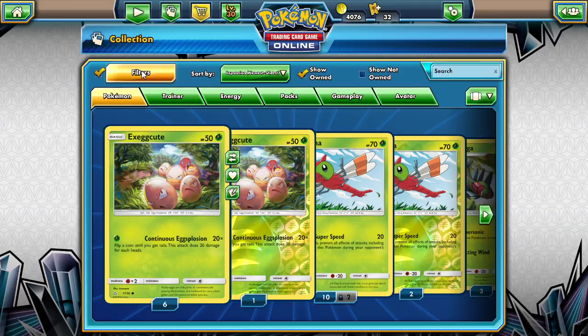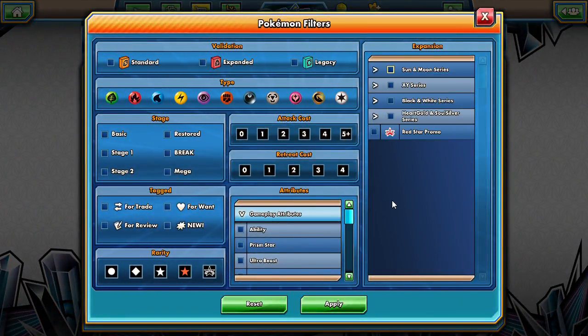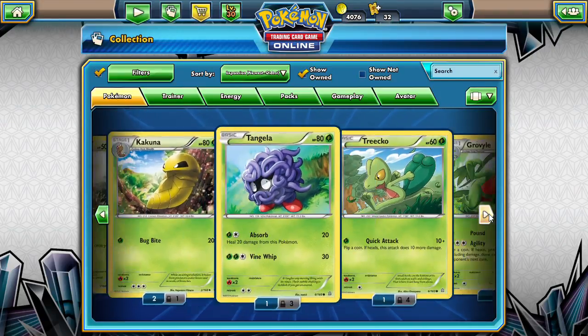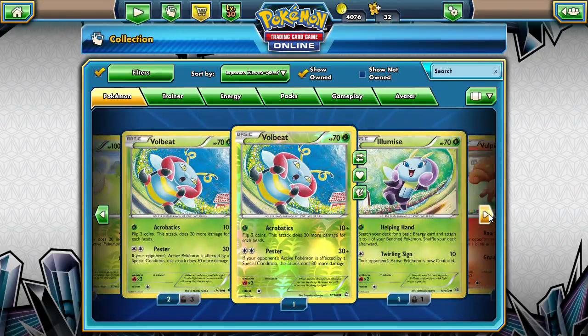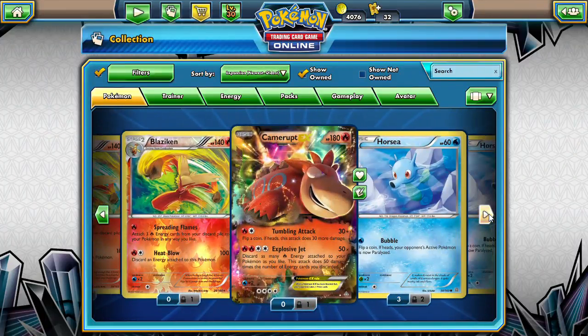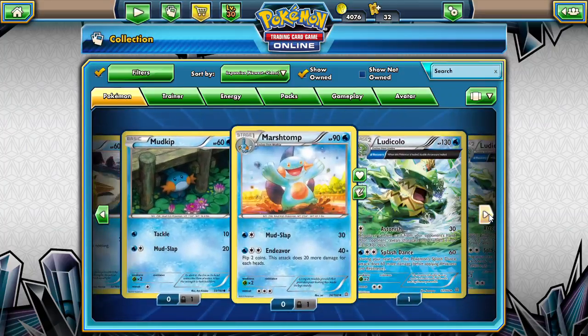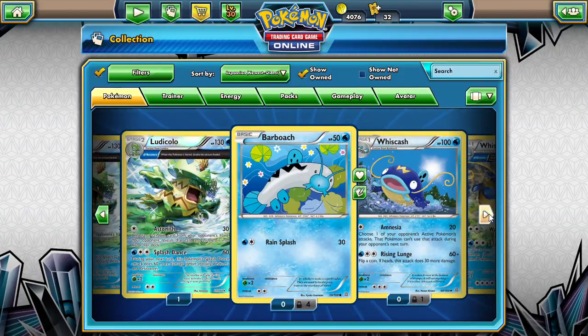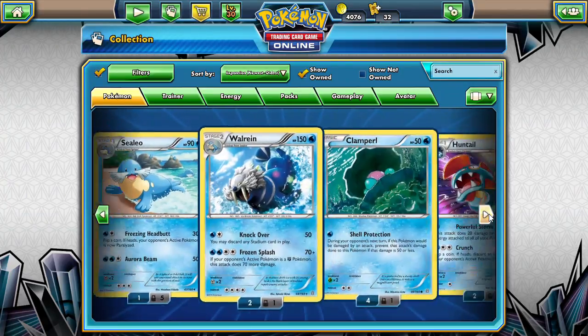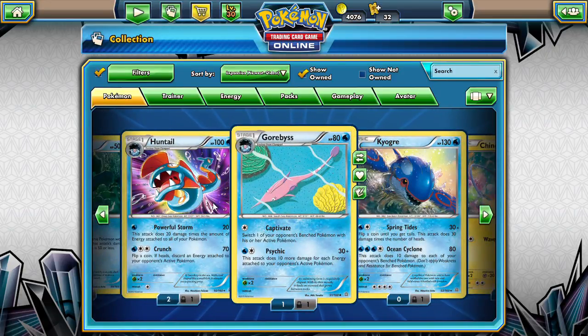What's some of the stuff we have already for Primal Clash? XY Series Primal Clash. We have a ton of stuff already for this set. I don't see any big EXs — okay, there's Camerupt. Some partial art, three-quarter art — Ludicolo and Wishcash, and my Lotik. I do love Huntail with Powerful Storm: 20 damage times the amount of energy attached to all of your Pokemon for one energy. Love that attack — that's the attack they put on Lunala.